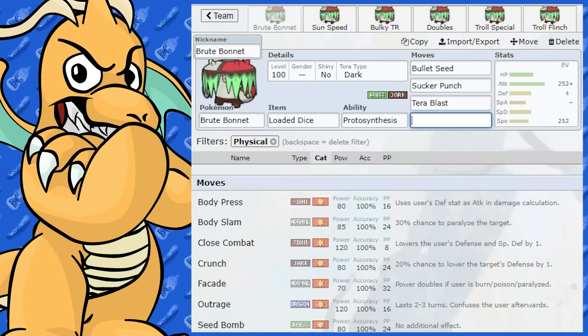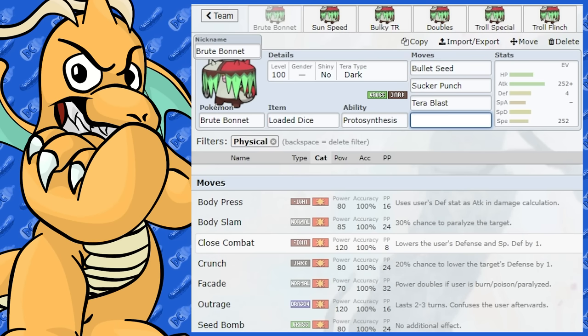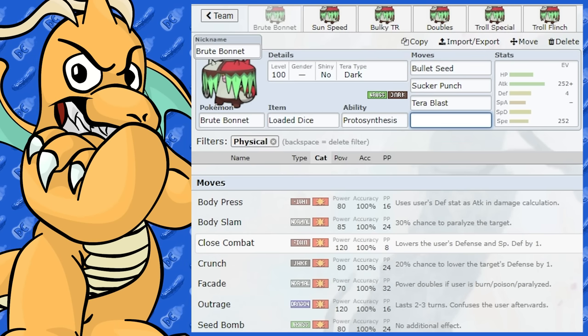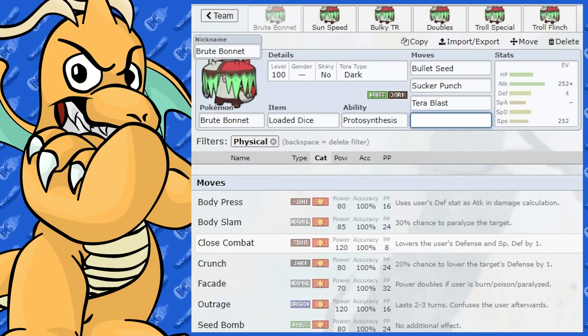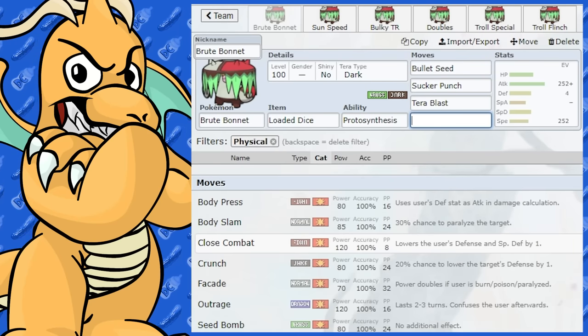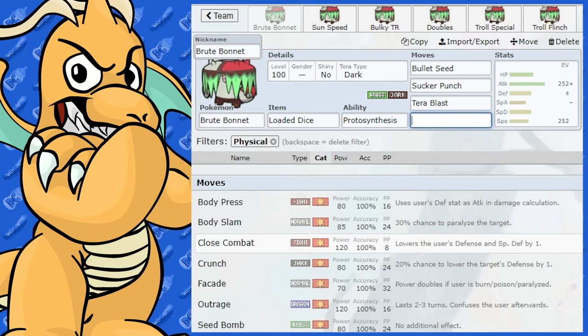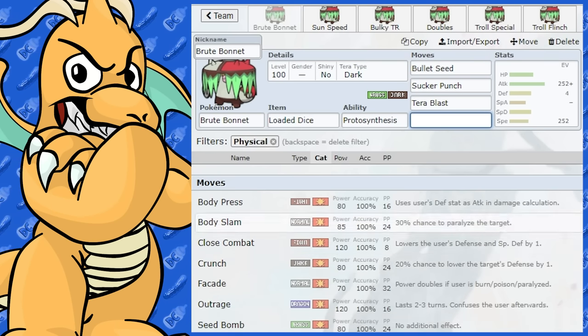It does get Close Combat, which is not a bad coverage move — it's got 120 base power. Looking at Steel types would be the best use for that, and any Normal type Pokemon too. That could be quite handy and is definitely another move option you could go about using.